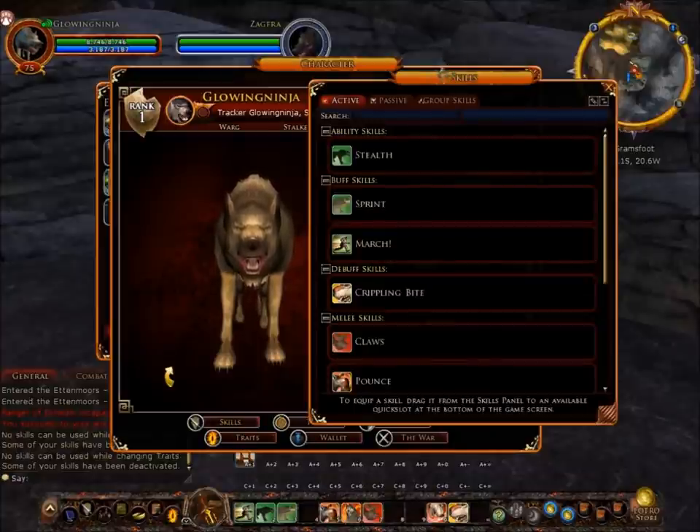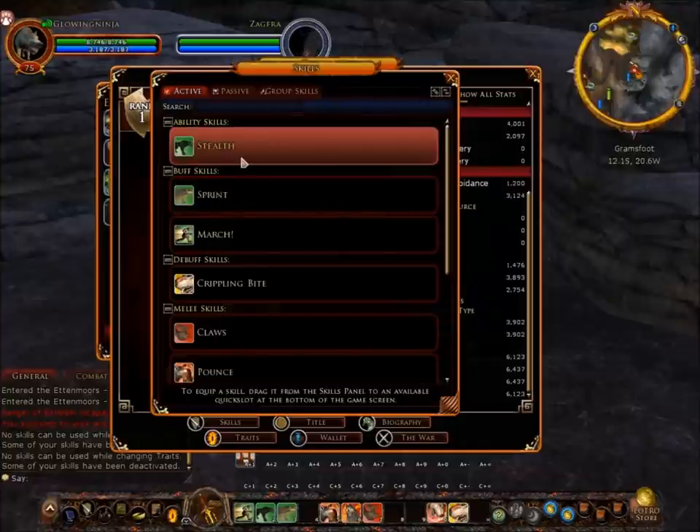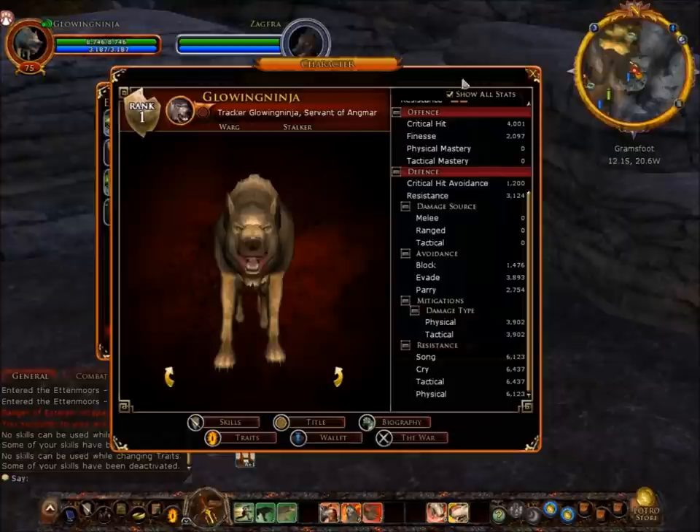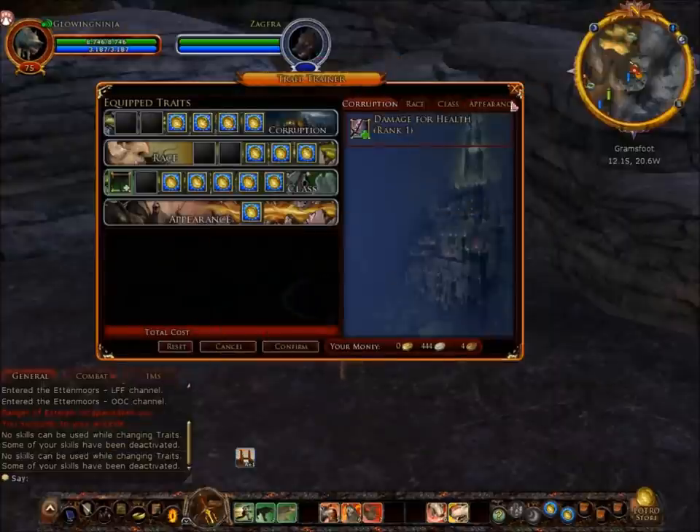Let's have a look at his skills. He has stealth, which makes him invisible. If you look at the orange bit it also says 'In Flare', which I think is a stance. There's also 'Brutal', which increases the application chance of doing a brutal bonus — just a little note about this.